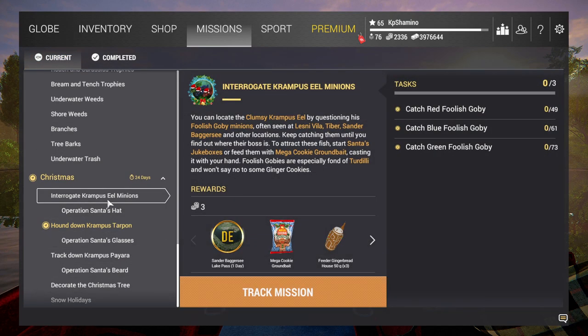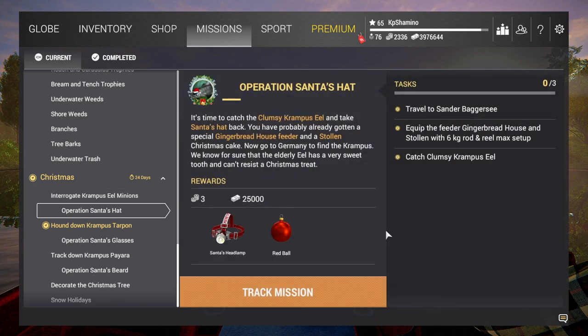The first main quest is the eel boss. You start with a preview quest — go to Czech Republic, Tiber, and Germany to get the gobies. Then you use a feeder to catch the eel. Complete the mission and you get a headlamp and a red ball for decorating your tree in Moose Lake.